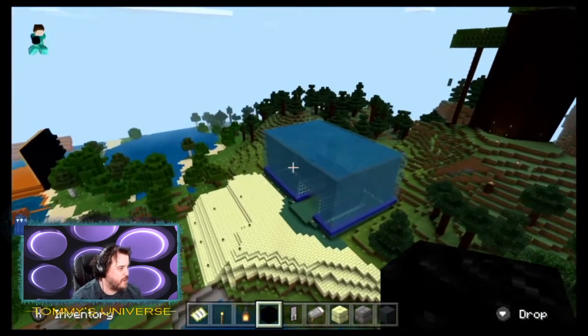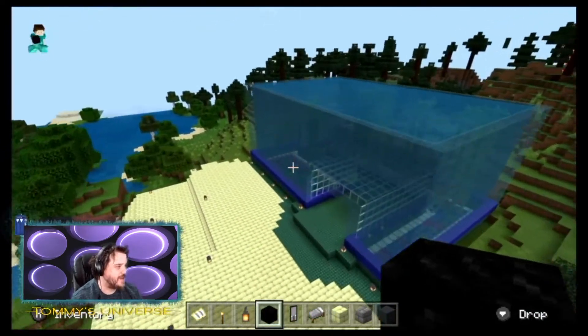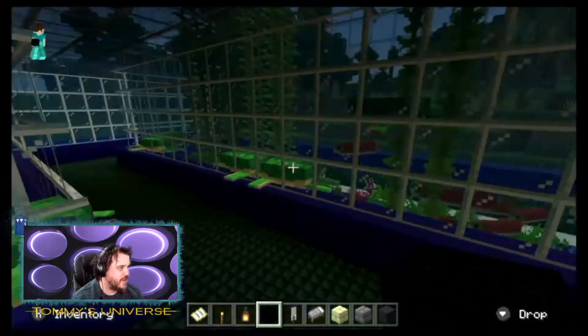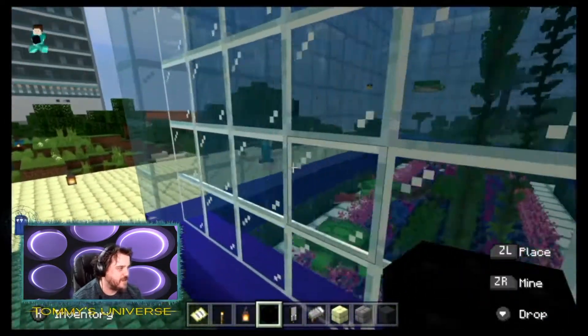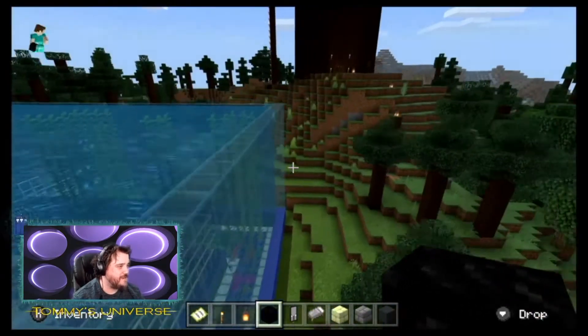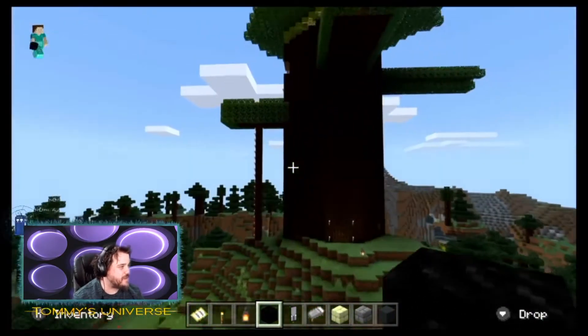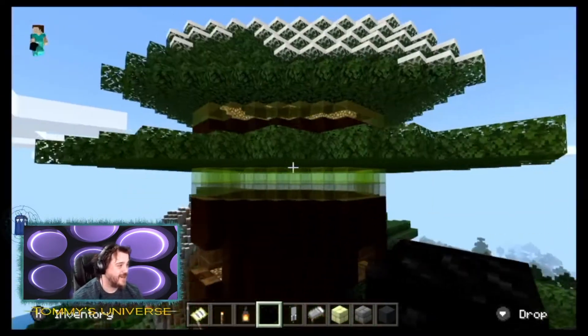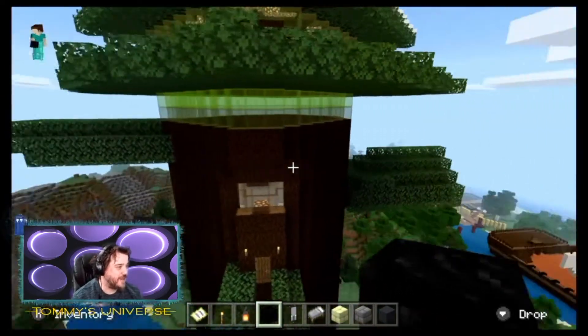And then you've got an aquarium - I was trying to make an aquarium with underwater creatures and stuff. So that's an idea for people - that took quite a long time. And then I've got a tree house. I call this Ivan's tree house - I built it for Ivan, really.